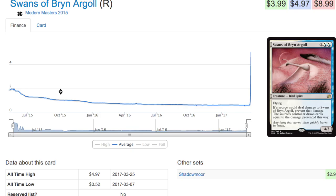Had you ordered Swans at that point, you would be well off now. That's what happened with Death Shadow and Mishra's Bauble too. Bauble wasn't reprinted, Gitaxian Probe was banned, and therefore the price of this little uncommon from Coldsnap is like $50 now — which is crazy. That makes Coldsnap boxes extremely valuable.